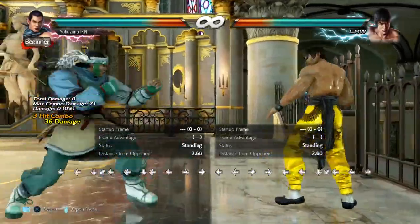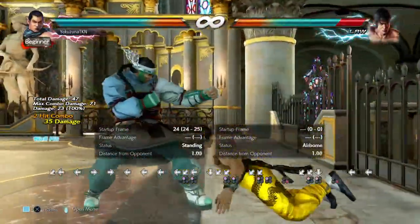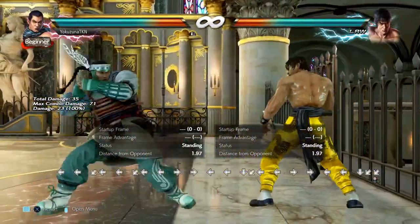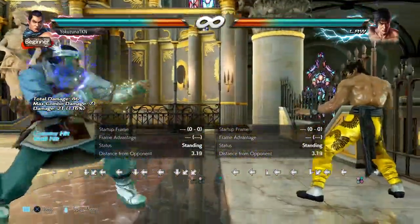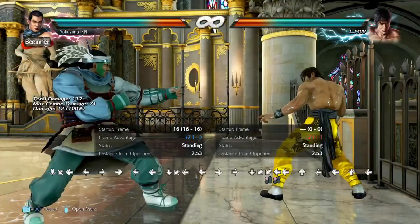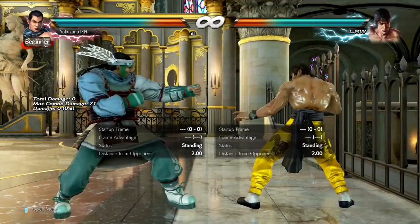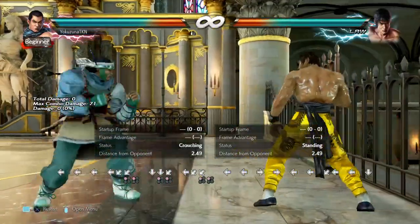The next move to cover is d/b+1,4. It can be hit confirmed if you're very sharp — it is difficult, but with practice you can control this. It's a low wall splat and only minus two on block, though they can duck it. You also have the extension which on counter hit gives a wall splat as well. This high crushes and is 16 frames, so it's fast. If he blocks it and you don't want to deal with pressure, you can use it for range, or go into punch parries into wavering hands if he jabs — this is a four-gate mix-up which is very good.